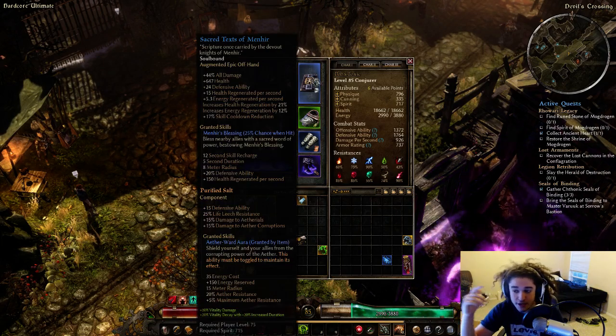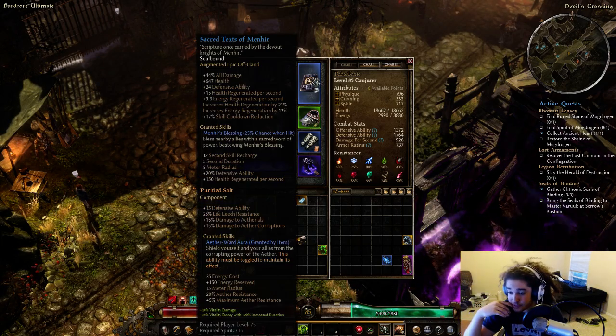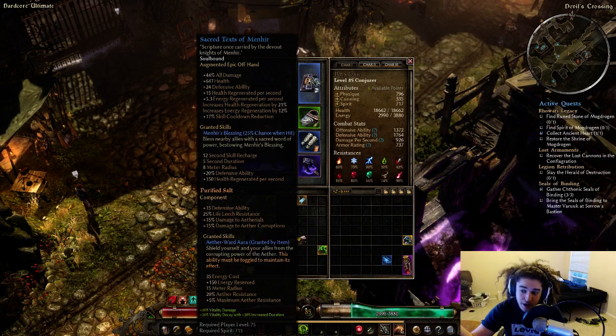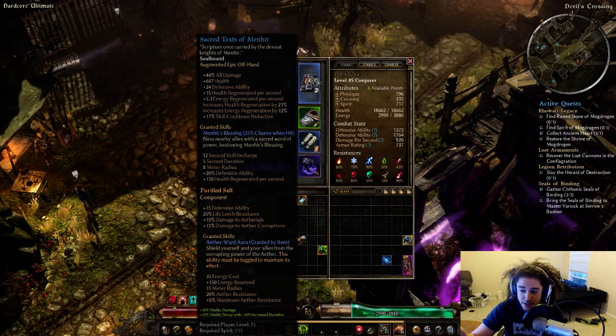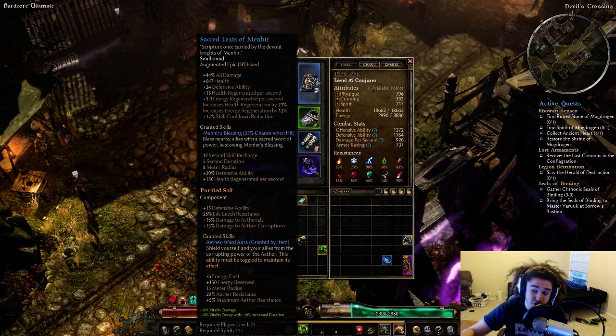For my offhand I'm using Sacred Texts of Menhir — a pretty good piece with 44% all damage, large health, life regen, energy regen, and CDR. Menhir's Blessing stacks with Giant's Blood — uptime is around 25% — gives 20 defensive ability and 150 flat life per second, which is great.